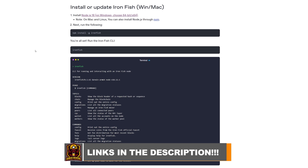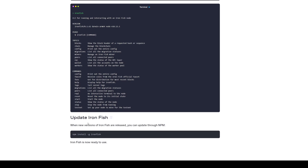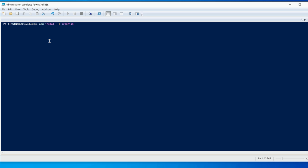To update your node it's exactly the same as installing it for the first time: 'npm install -g ironfish'. That command normally installs your node for the very first time, and to update it's the exact same parameter. Simply hit enter and it will begin the installation process — just let it sit and do its thing.